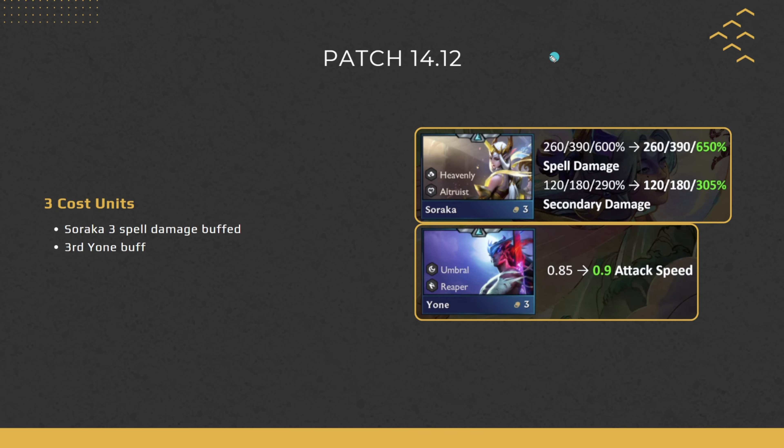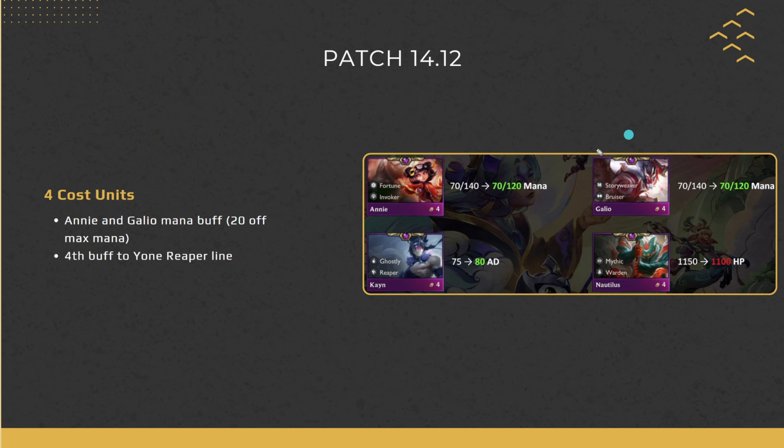Moving on to 3-cost units — only two changes: Soraka and Yone. Soraka 3-star gets a spell damage buff on primary and secondary targets, though you're not really playing Soraka 3 unless you have a specific portal or reroll augment. Yone gets his third direct buff: base attack speed going up from 0.85 to 0.9. In the previous patch Yone 3-star also got buffed to his shield and damage, so hitting Yone 3 should now be quite strong.